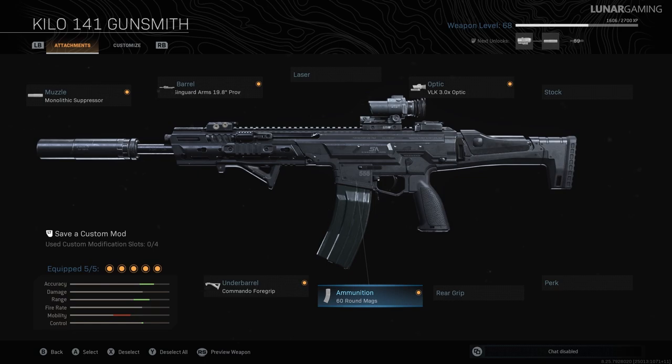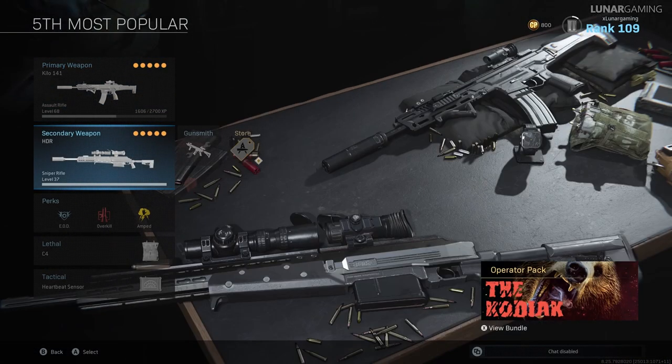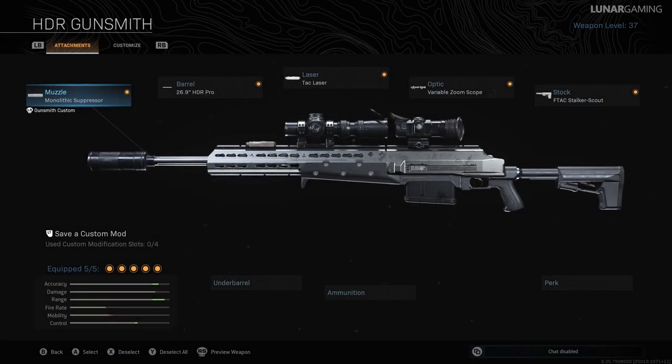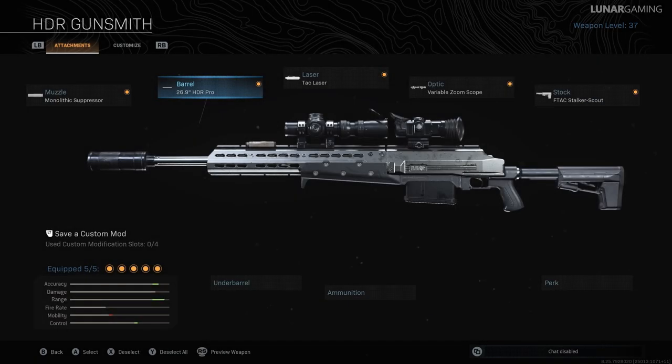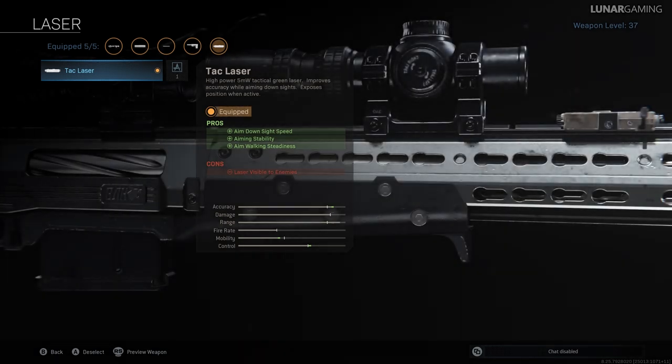Now to go with your assault rifle in this build, equip the HDR. It has the monolithic suppressor equipped. For its barrel it has the 26.9 inch HDR Pro which will increase damage range by 36% and bullet velocity by 40% while increasing recoil control as well, but aim down sight speed is increased by 83ms which is quite a lot and movement speed is reduced by 4%. The TAC laser is what you'll want to equip next — it's a great choice for Warzone because the benefits definitely outweigh the penalties. Aim down sight speed, aiming stability and aim walking stat units are all increased, but the laser is visible to enemies which isn't too much of a problem in Warzone.